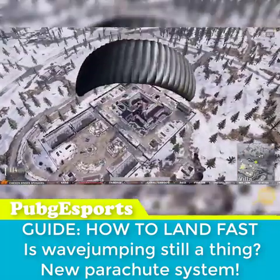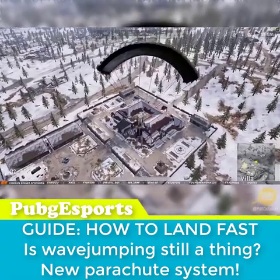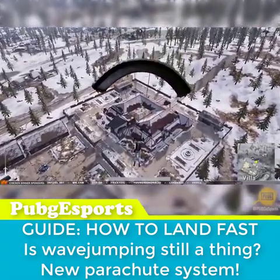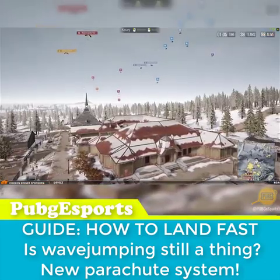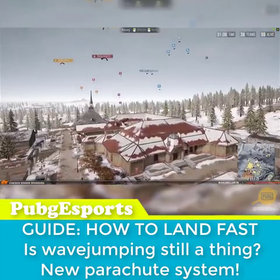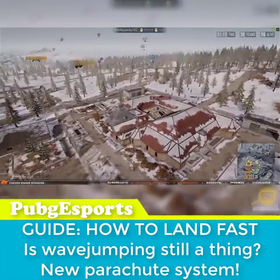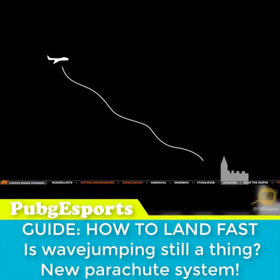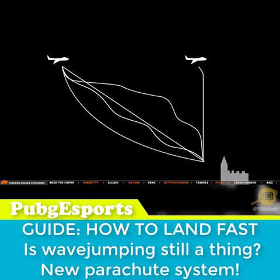In order to find the fastest way to land, I spent about 8 hours jumping out of the plane, landing, analyzing the results, leaving the game, and doing the same again. I analyzed all the replays and studied how the fastest people got down to the ground. I used this information and tested several ways to jump: wave jumping, curve wave jumping, jumping in a straight line, diving directly down, and diving in the path of a cycloid, plus much more.